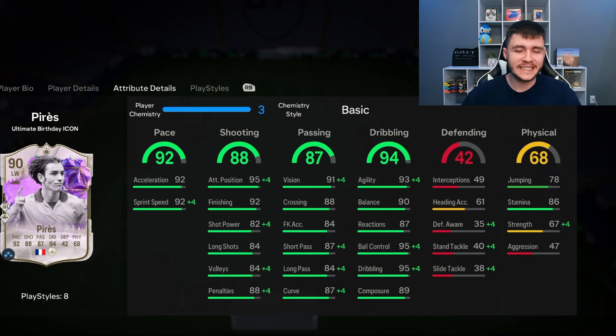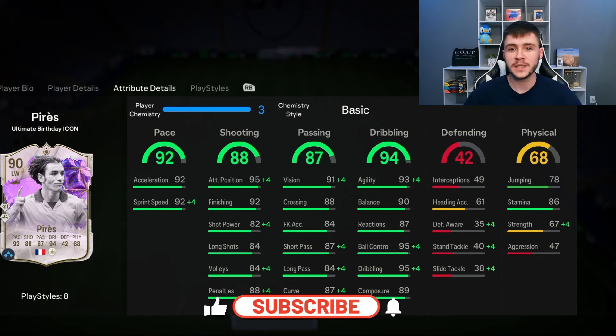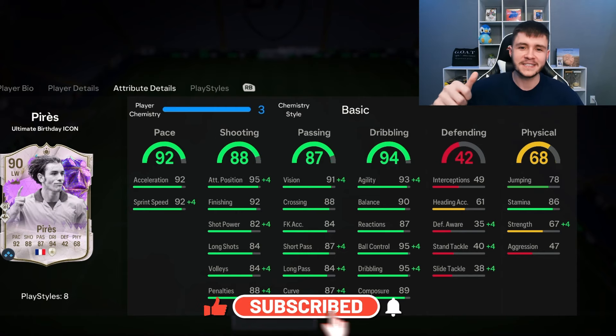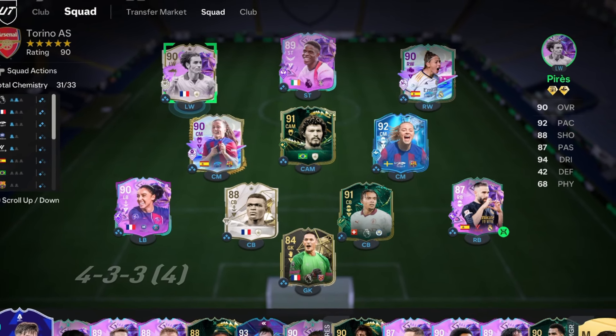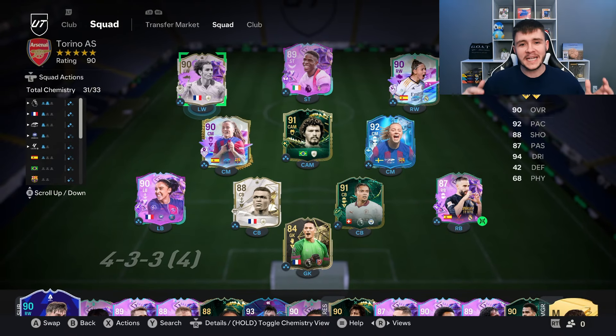If you guys enjoy these FC 24 player reviews, go ahead and leave a like on today's video and also consider subscribing to the channel if you are new — it would be greatly appreciated. This is the team we're going to be using in Foot Champions to test out the new Perez card. We're going to be playing him as the left-sided center forward in the 4-3-2-1 formation. Without further ado, let's jump into game number one and see how good this card really is.